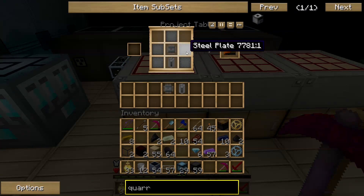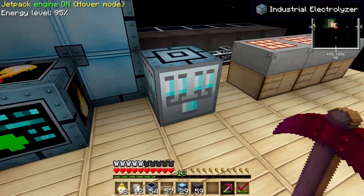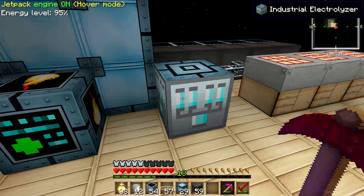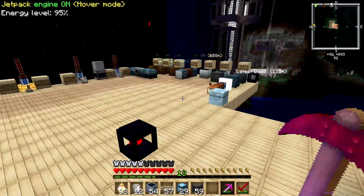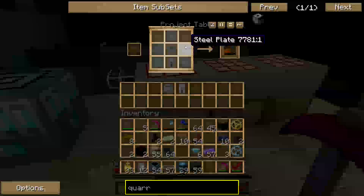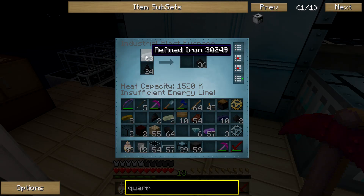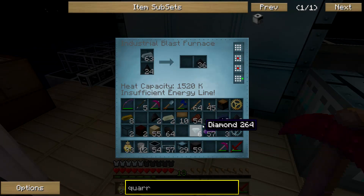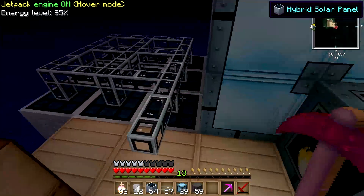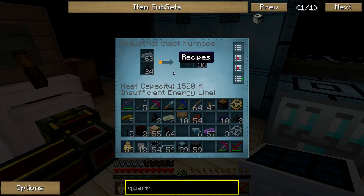As you can see I already have some made, but I'll show you really quick. You're going to need two machines to create this whole thing — these are the only two hard ones: the industrial blast furnace and the industrial electrolyzer. You're also going to need a plate bending machine. For right now let's make the steel plates. Go to the industrial blast furnace — you're going to need one refined iron and four coal dust to create one steel ingot. Click on that and you'll see it's being created right now. You'll also get dark ashes as a byproduct.